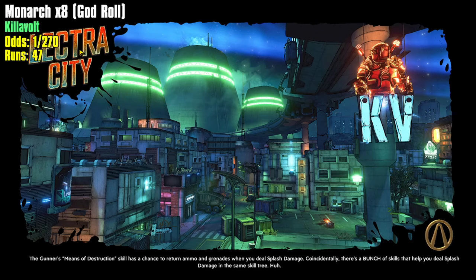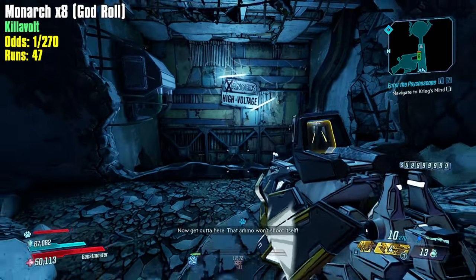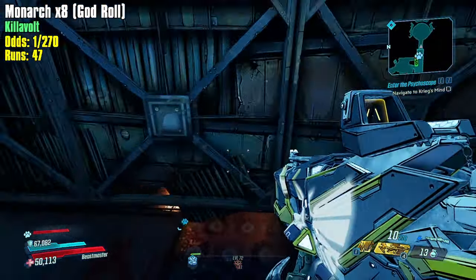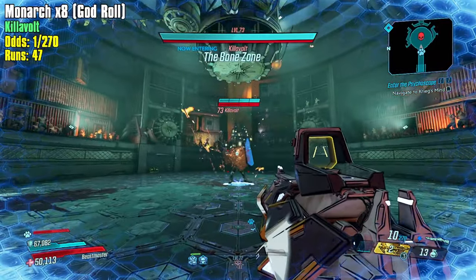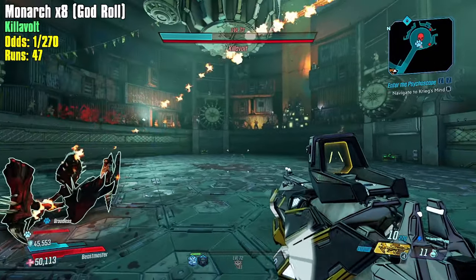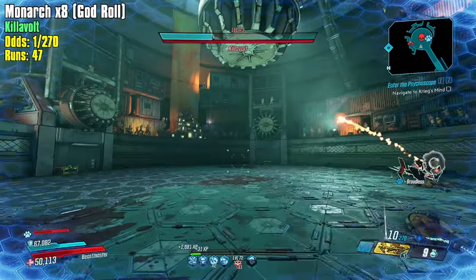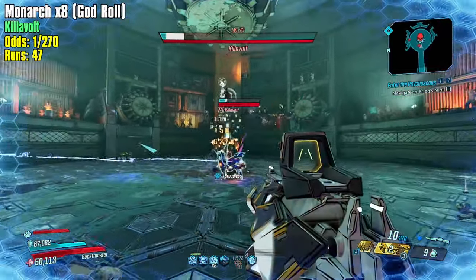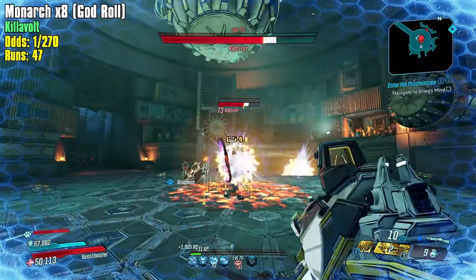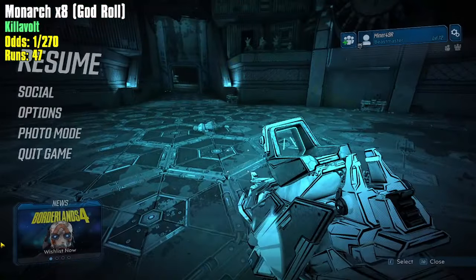We go for about eight more minutes, wrap it up at the full hour, or maybe get to 50 runs and call it there. Next time I'll be out getting a Peregrine class mod with a Schlooter, and maybe running the build — I need a Stinger as well. Just get this guy below his shield threshold — goodnight. Give me something like a God Roll Monarch. An Air Trooper anointment but no action skill damage or cooldown rate — unlucky.